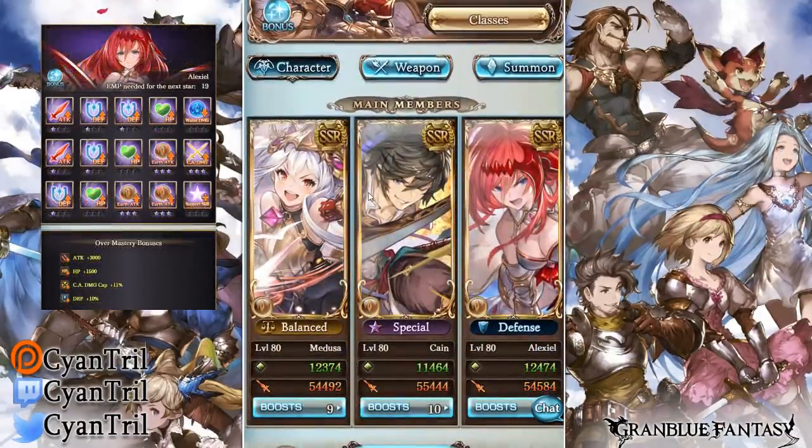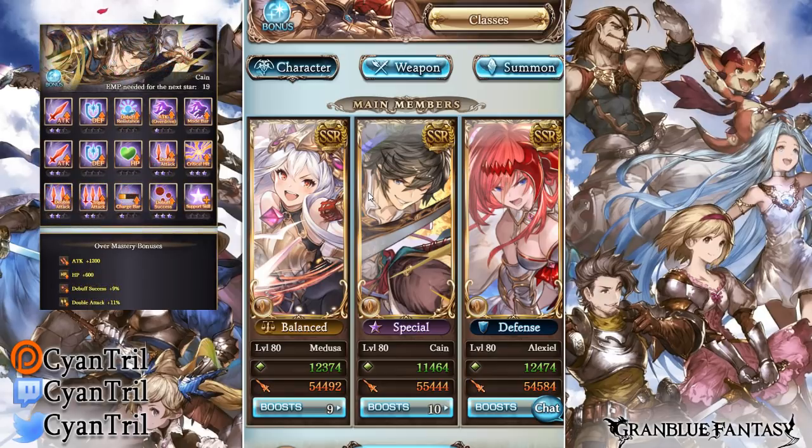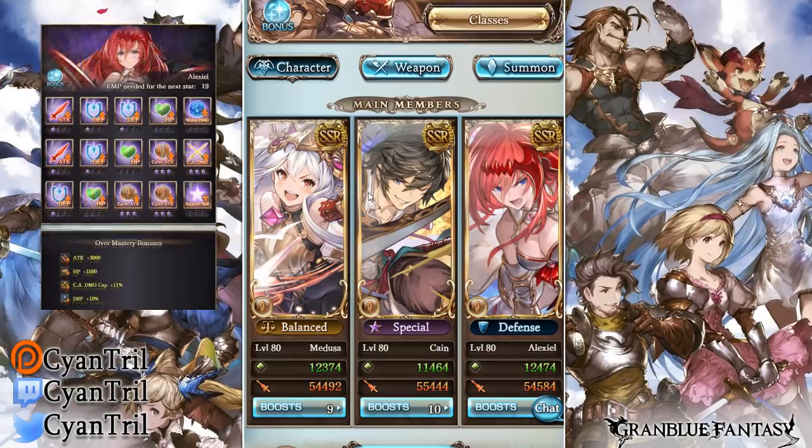This is not a great setup. The problem with earth is that they don't have a guaranteed TA unit, so you have to go above and beyond to set up something relatively well compared to like fire and wind. The team I decided to go with is Medusa, Kind, and Alex.